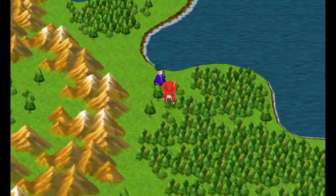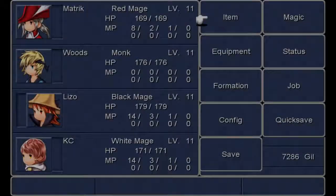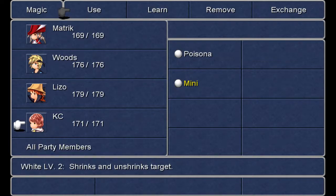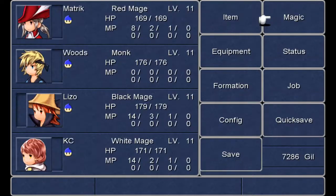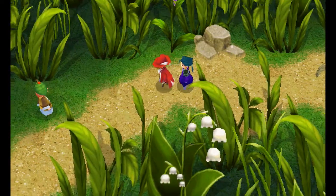So that way you don't somehow run out of magic and then you can't get into this town. Just somewhere around here — all party members. Here we go.